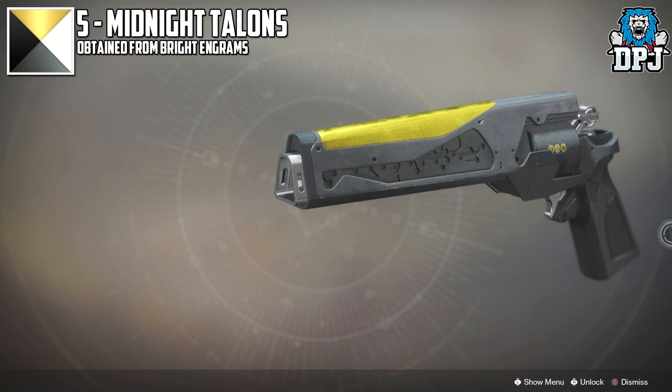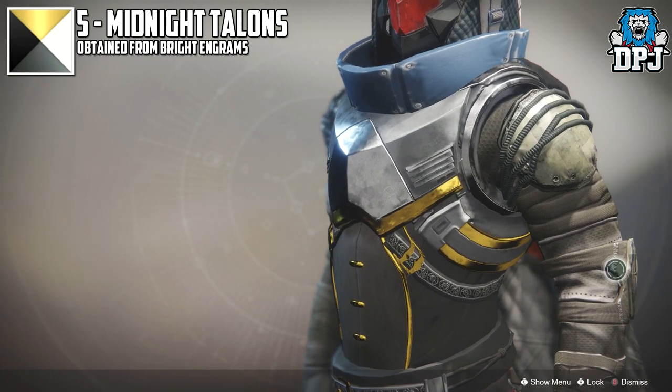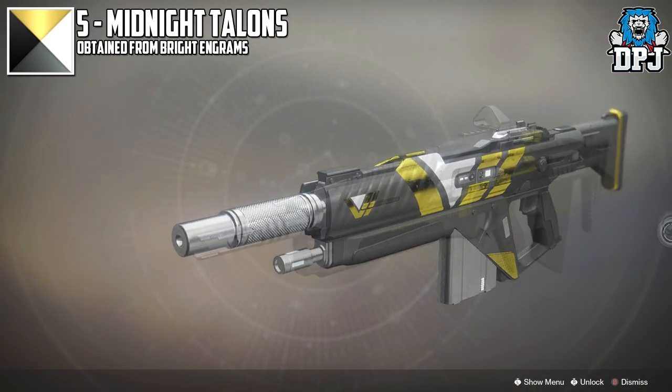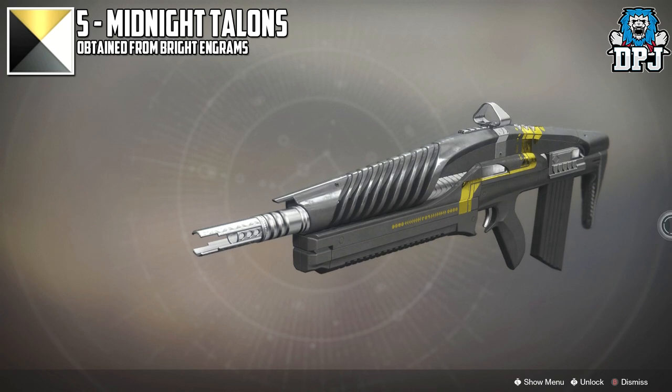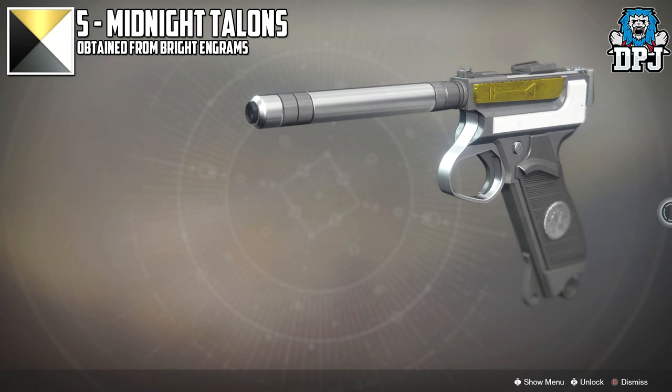In at number 5 we have Midnight Talons. This was actually one of the first shaders I got from a Bright Engram. I tried it out on a blue weapon and it just made my jaw drop. The dual blacks paired with that awesome bright gold makes this one seriously stand out. Definitely one for a future gear set for me.